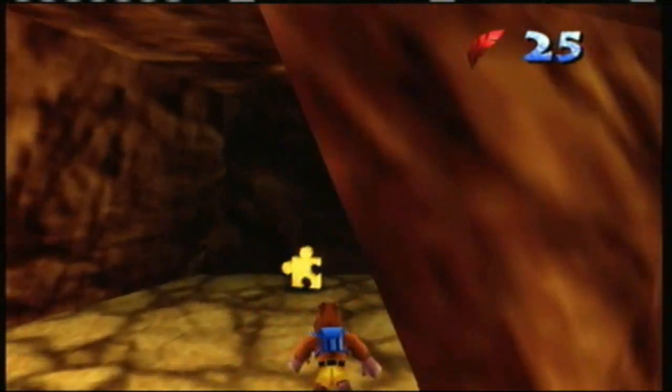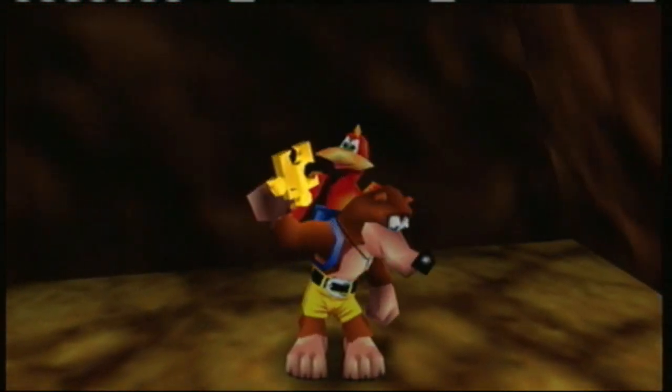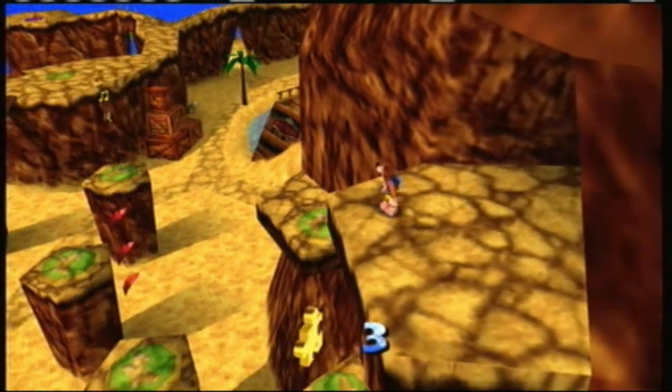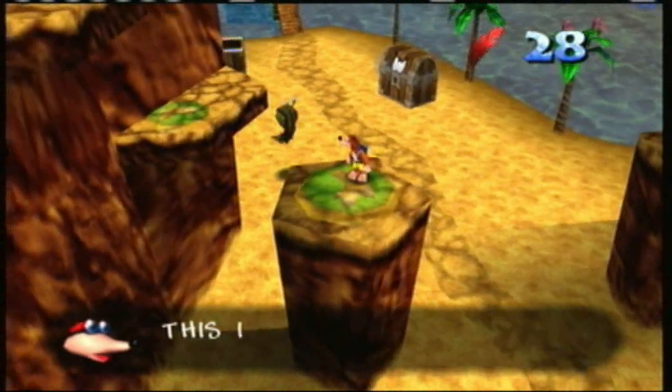There's a Jiggy up here — this is not normally how you're supposed to get it. There are some shock jump pads below us that you're supposed to use to get up here. However, apparently I can't be bothered to actually do that. I'd rather just cheat and fly.